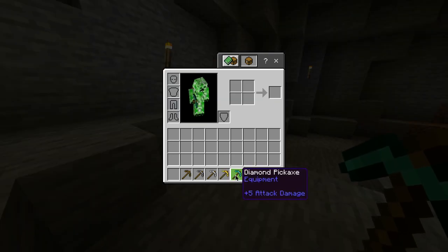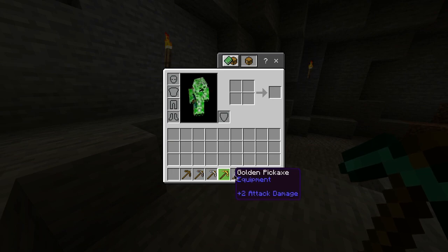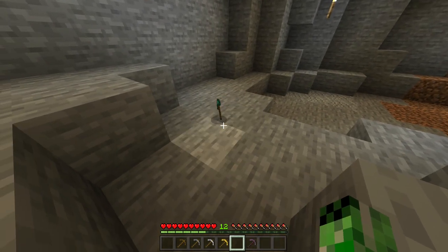Also in this game, alongside the diamond pickaxe, you also have a wooden, stone, iron, gold, and netherite pickaxe, all of which have different durabilities and can mine at different rates. But for now, you have yourself a diamond pickaxe.